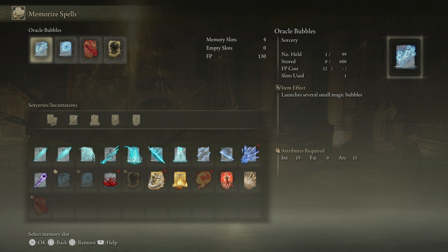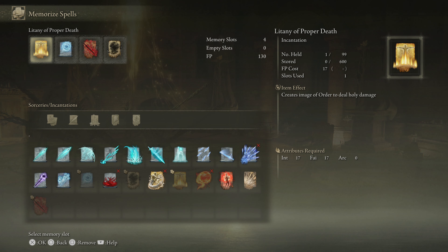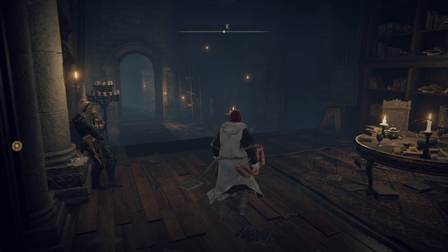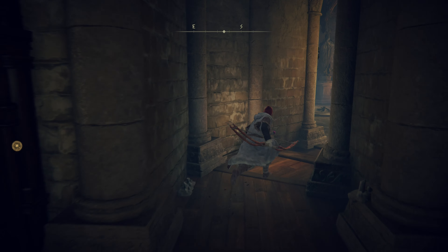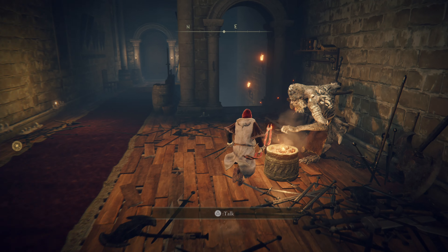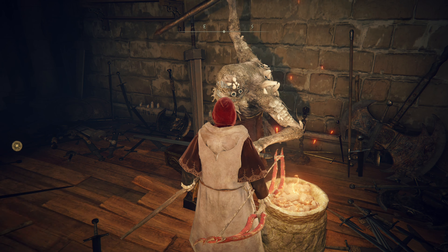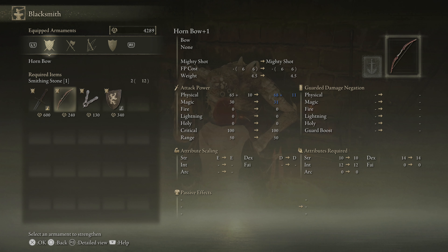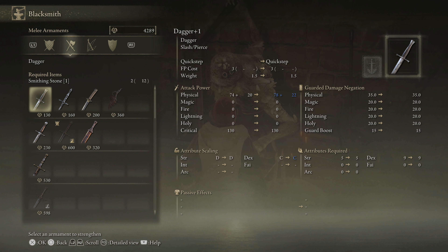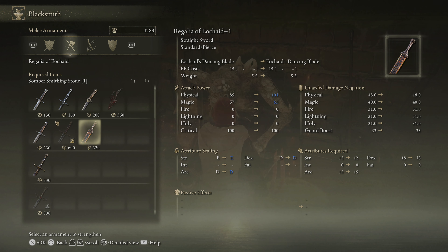This is getting interesting — and dangerous. I'm going to put on Darkness, swap out the small bubbles for just the big ones, and add Litany of Proper Death. Let me also check the blacksmith. I know I've spent a lot of time in Roundtable Hold but we're going to make our way back to Storm Veil. I should be upgrading my hornbow — that just takes standard smithing stones.